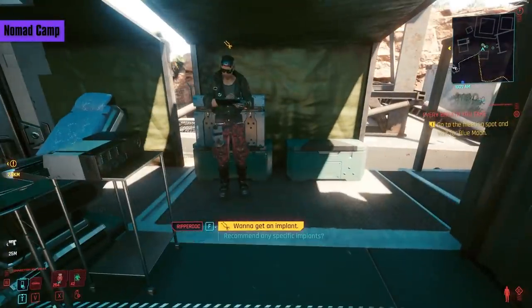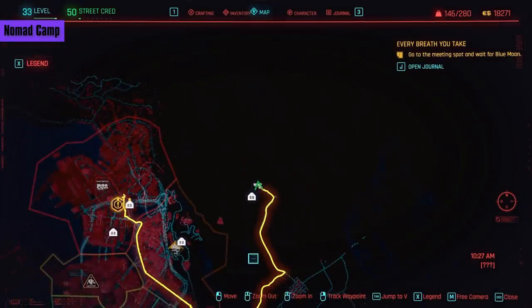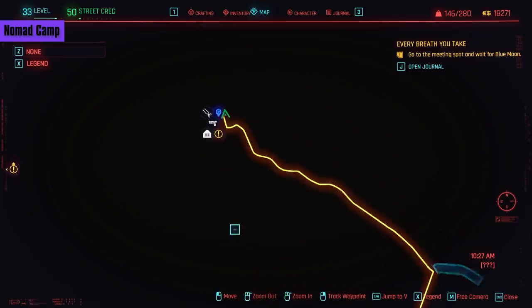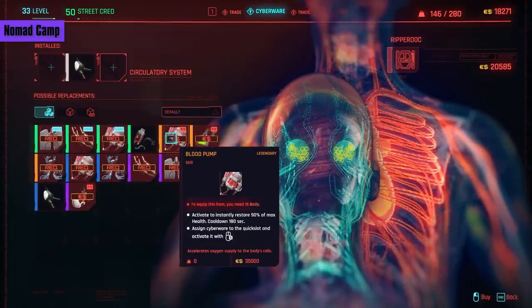Starting at the Nomad Camp Ripper Dock, which is here. You get access to this location naturally during the storyline. In the circulatory system, there is Blood Pump. It's assigned to your quick slot, and when you activate it, it instantly restores 90% of your max health on a long cooldown. The main thing is that it's instant, as health consumables aren't, though I doubt you'll ever run out of them. You need 15 body to equip this, and it costs 35,000 eddies — not something I'd be in a rush to get.